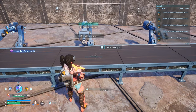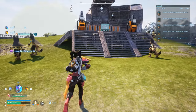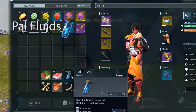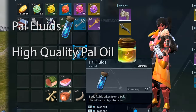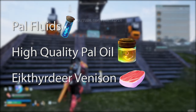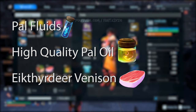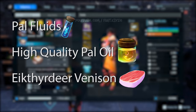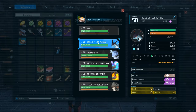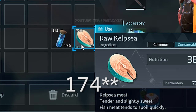If you've reached the endgame in PAL World, or pretty close to it, you're going to realize quickly that the resource you keep running out of is PAL fluids — PAL fluids and high quality PAL oil. Another thing you're probably going to want in the endgame are food buffs. Ike Thier Deer Loco Moco gives 20% attack power, but I'm about to show you the best farm I've seen to get all three of these items at the same time. I'm also going to show you a farm to get 147 PAL fluids in just five minutes.